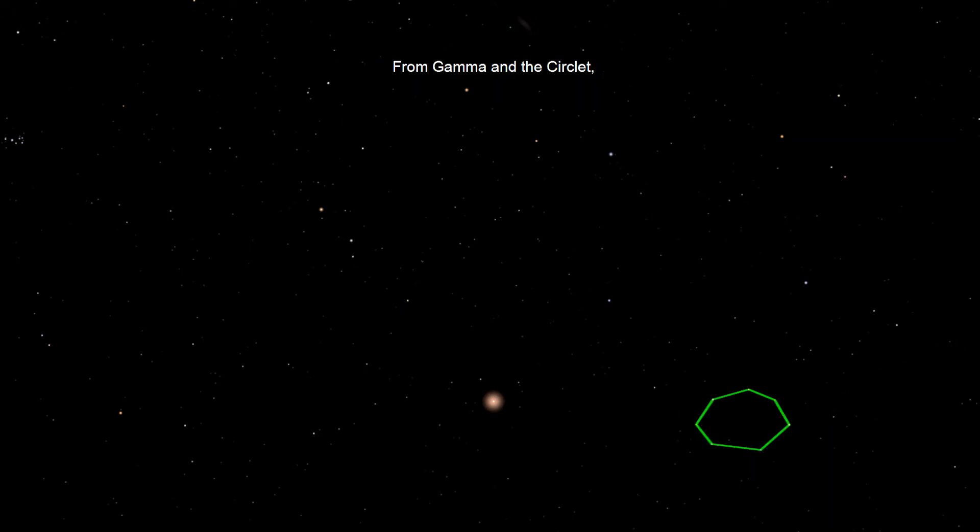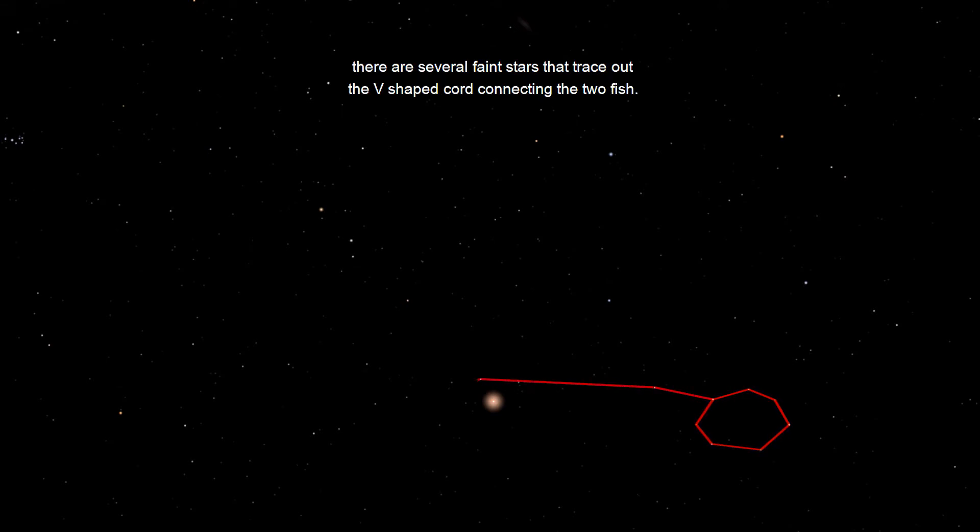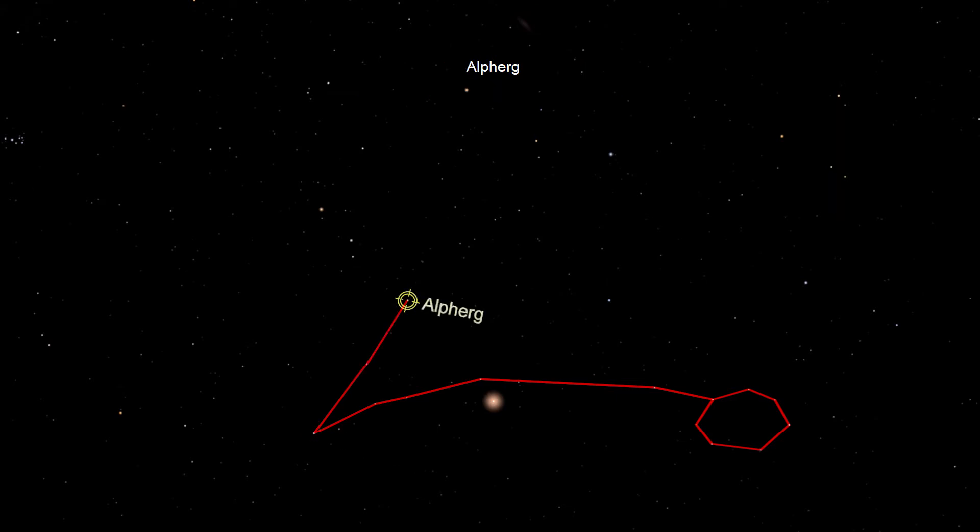From Gamma and the Circlet, there are several faint stars that trace out the V-shaped cord connecting the two fish. At the bottom of the V is the star El Resha, and the second part of the cord then passes through the brightest star in Pisces, Elferg.